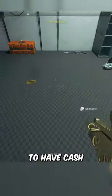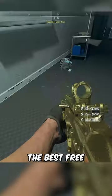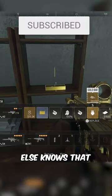This room is always guaranteed to have cash and really good loot — perfect for regaining if you've just died. It's easily the best free loot spot in all of Al Mazra. Like this video if you didn't know this existed, and be sure to use it before everyone else finds out.